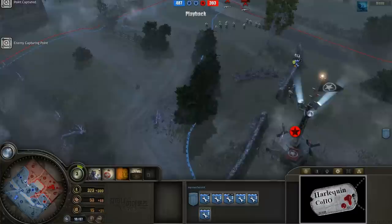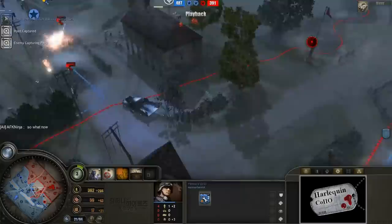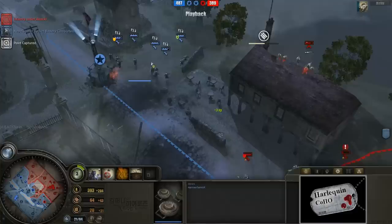Continued fighting going on over here. It looks like Recoup Losses is activated, but behind green cover those guys are just going to stall for a while. The engineers found at least one of the mines — there's another blown up, and it looks like there's one last mine still in the center.